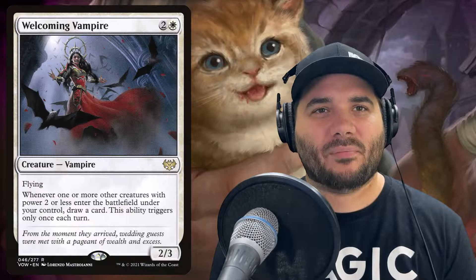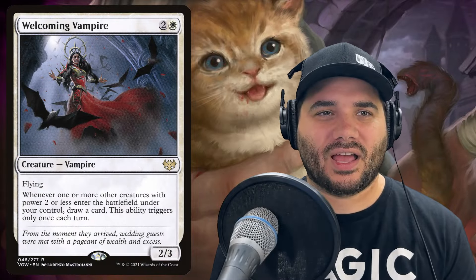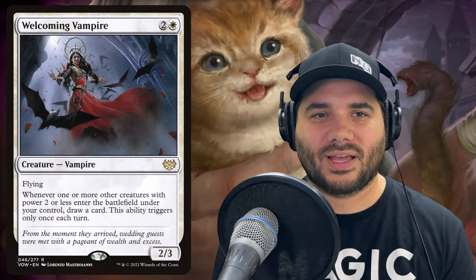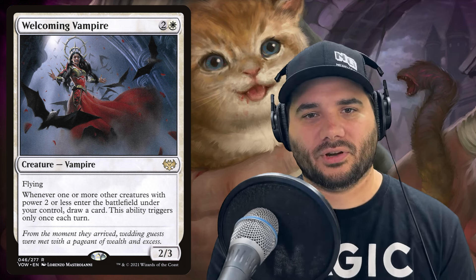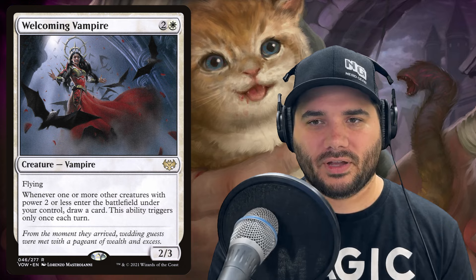Next, Welcoming Vampire for two and a white has flying. Whenever one or more other creatures with power two or less enter the battlefield under your control, draw a card. This only triggers once a turn, so more card draw — very good.